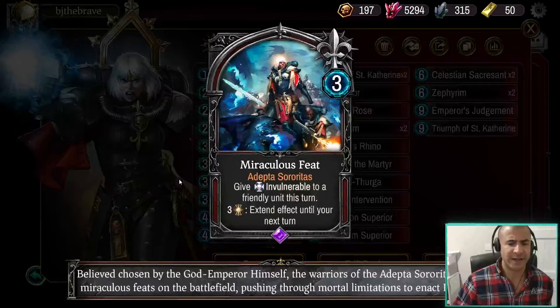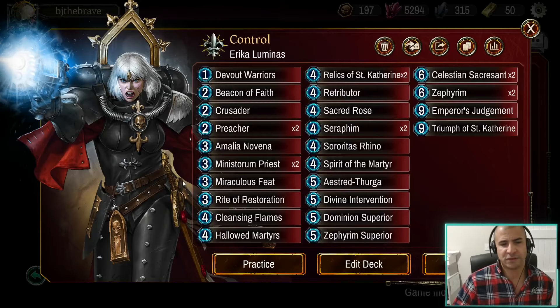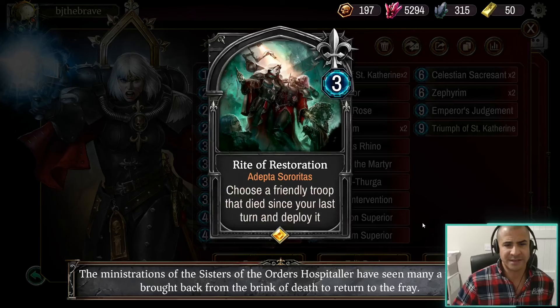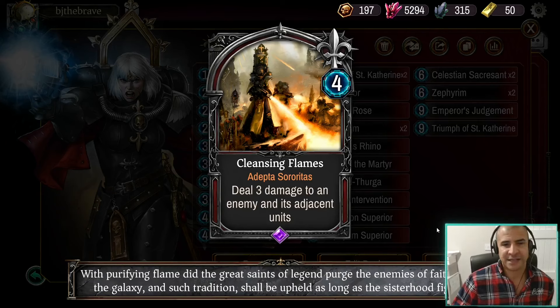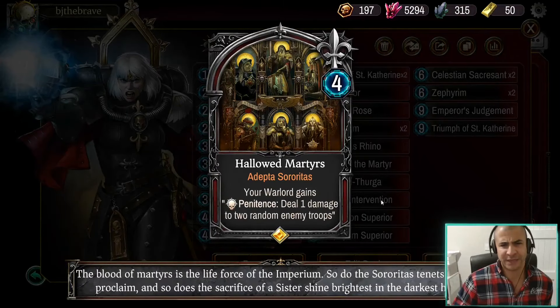I've only got one Miraculous Feat — we all know how great this card is. You could run two if you can find the slot. But one has been okay, and there are so many other cards I want in the deck. One of those is Rite of Restoration — this card is really good and got even better since things like the Rhino came out. One Cleansing Flames — again another card you kind of want two of, but I'm struggling to fit everything in, so I've gone for a single Cleansing Flames.